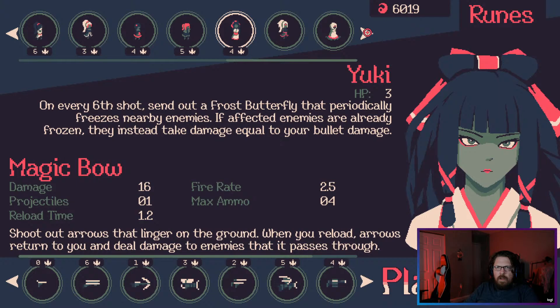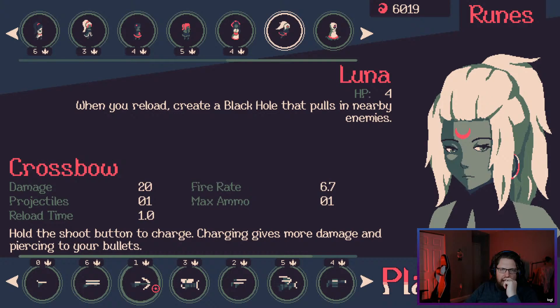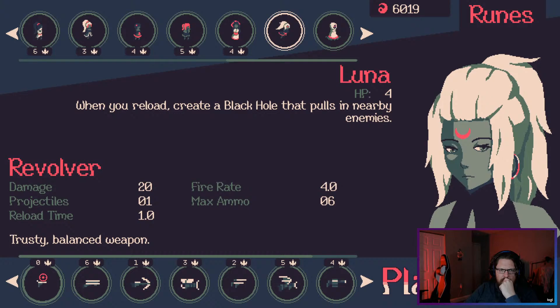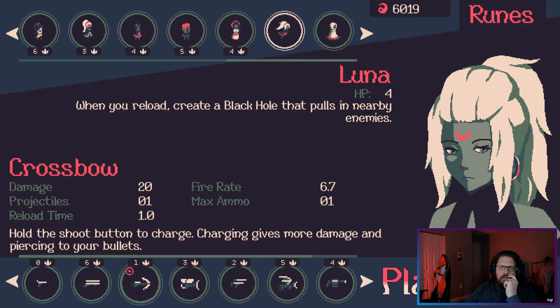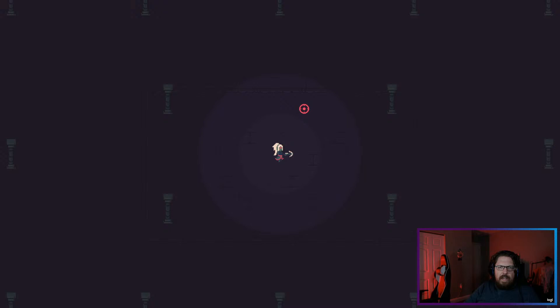Luna — when you reload, create a black hole that pulls in nearby enemies. What would we want to have then? Flame cannon, a crossbow, a shotgun, a revolver — let's try the crossbow and have it hit every single time, like crossbow smite. Wait, why isn't my darkness increasing? Why can't I go to darkness 8? Is there no darkness 8 yet?